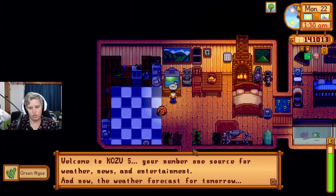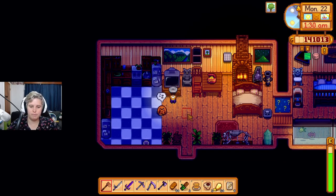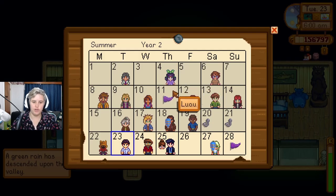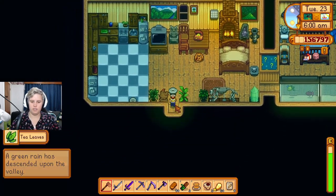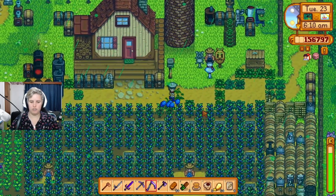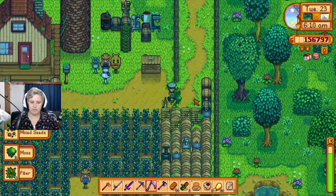Your number one source for weather news and entertainment — the weather forecast tomorrow: there appears to be some kind of anomaly — I can't read this word — green rain! Green rain has descended upon the valley. It's Victor's birthday. Now we have a tea leaf to turn into tea, and our crops are ready. What a good day for ready crops!